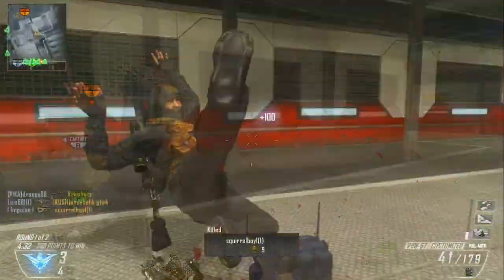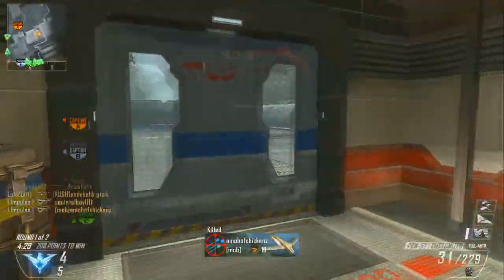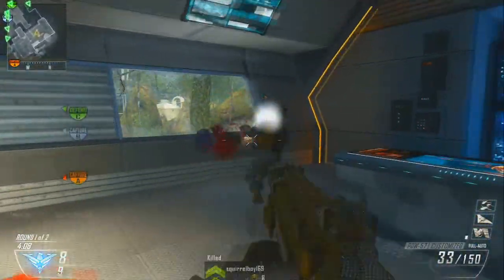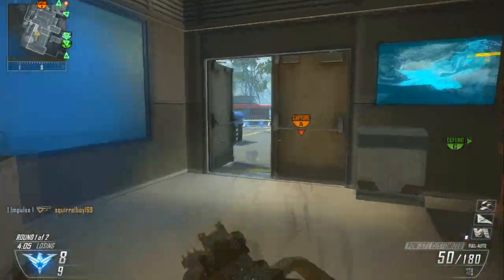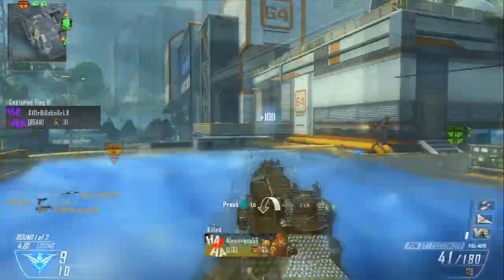I'm using the Diamond PDW, and check this out. I throw a beautiful C4 through the door — nope, kill myself right there. That's super annoying. I don't know why that happened, but I thought I could squeeze it through the door and get that guy out there, but I guess not.